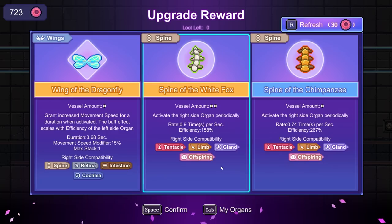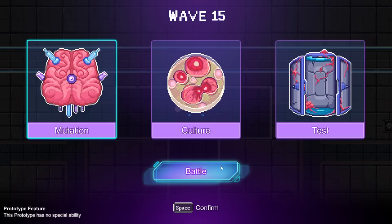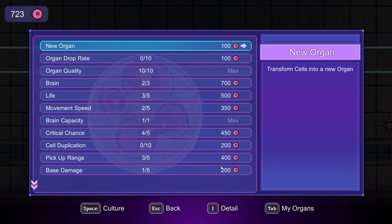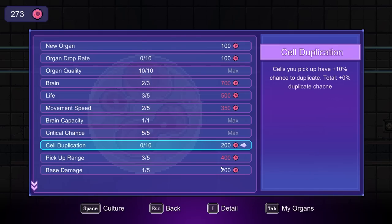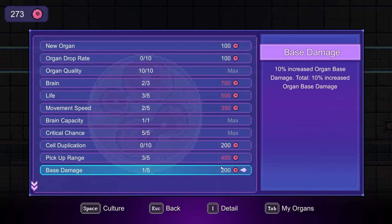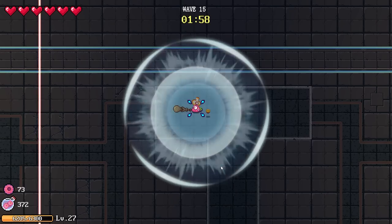Retina of the Raven, increased movement speed — the problem is I don't need any of those, I need extra attacks. We're just getting nothing but trigger organs instead. Let's get the crit chance and some base damage. Not that we need to worry too much. And this is the final wave.